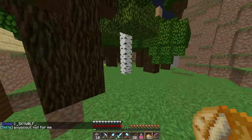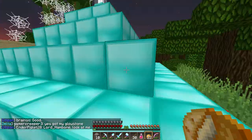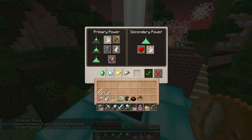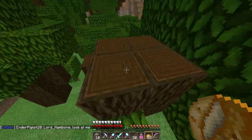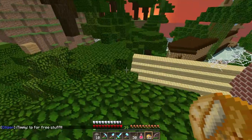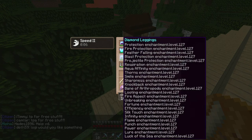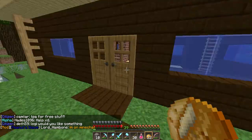If you come back here at the back of the house, you'll see everything is just kind of covered up where the farm is. And then I have this massive beacon. It gives me Speed 2, which is pretty cool. I have god armor. I do have boots, but they're pretty close to breaking, so I don't want to take the risk and break them, because they're pretty hard to get.